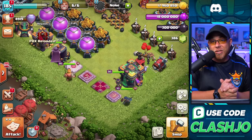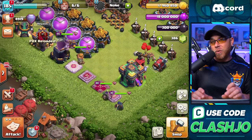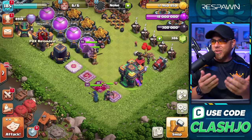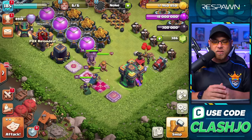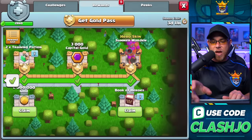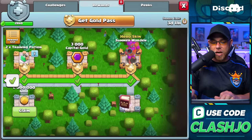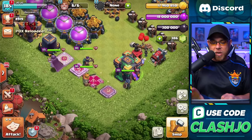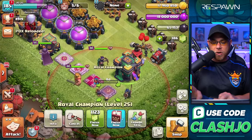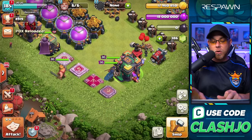Right now we're still in Legends League, but once I start upgrading these heroes, we'll more than likely have to drop out until they're finished. We do have some Dark Elixir to spend and a Book of Heroes from the season pass. We're going to spend the Dark Elixir on the upgrade for the Royal Champion, put her down, and use the Book of Heroes to finish her. That way we can use her later on.